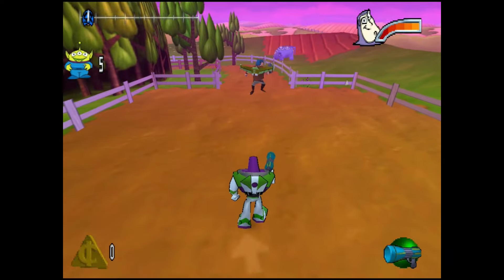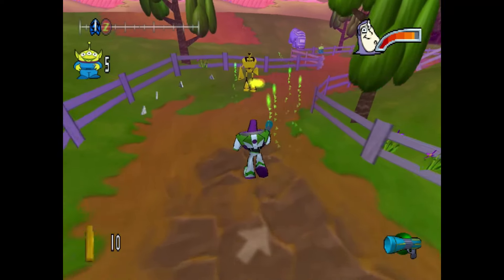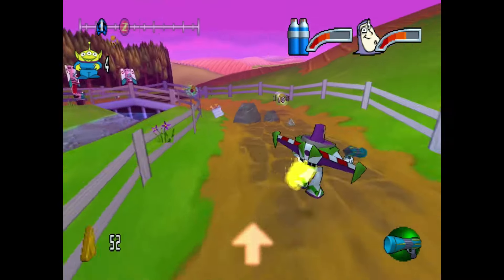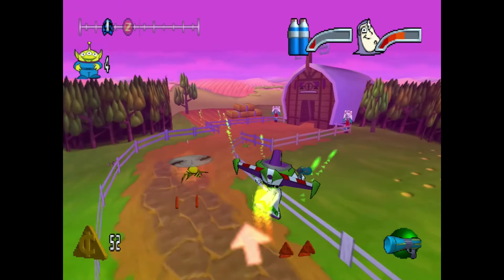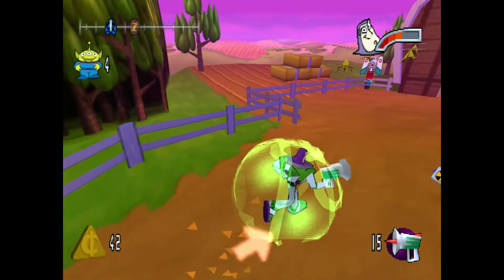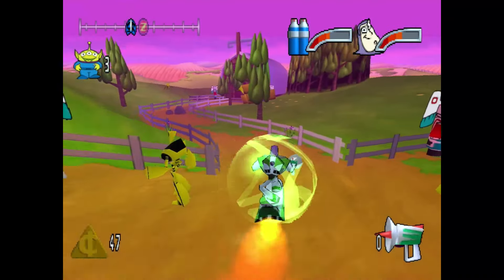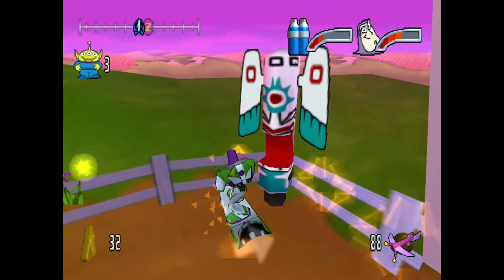Buzz Lightyear of Star Command is based on the animated television series produced by Walt Disney and Pixar Studios, releasing between 2000 and 2001 for the Dreamcast, PlayStation, Windows PC, and Game Boy Color. It serves as a spin-off to the Toy Story franchise, presenting a fictionalised account of Buzz Lightyear set in the future where Buzz is part of a galactic alliance. Star Command is a peacekeeping organisation of Space Rangers investigating threats to galactic peace. Once this alliance is threatened, it is up to Buzz and his team to explore environments on Earth, other planets, and in space, defeating enemies, solving puzzles, and collecting resources to progress to the next stage.